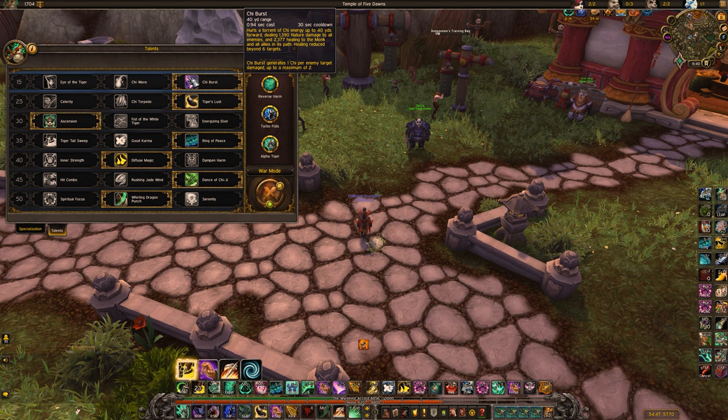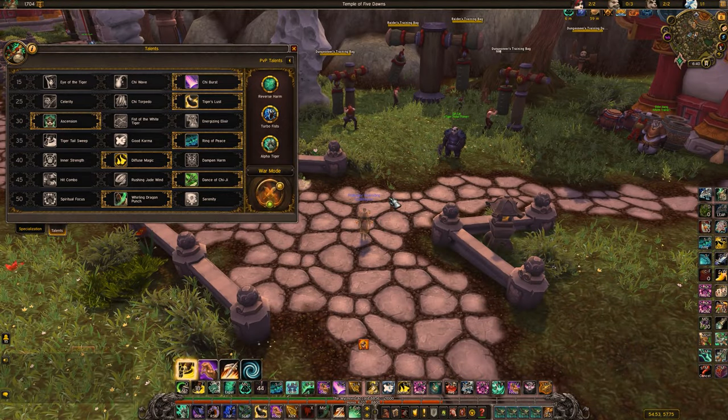One warning about Chi Burst: don't cast it if you're in danger, because if you get locked on nature you can't use your teleport. So just avoid doing that in dangerous situations.